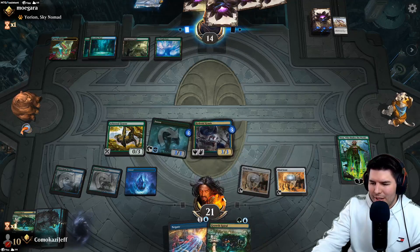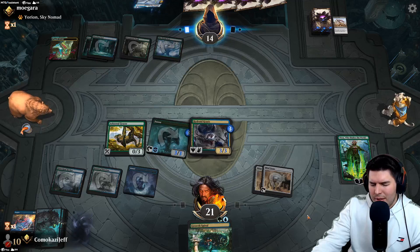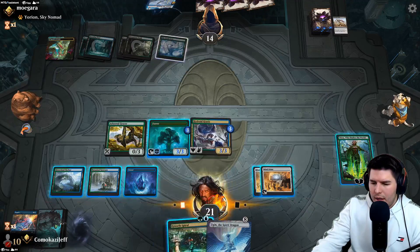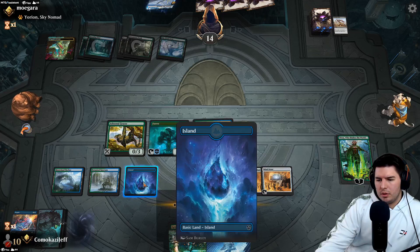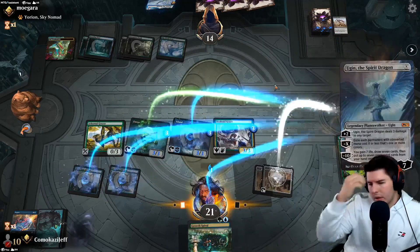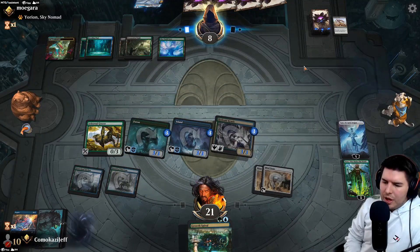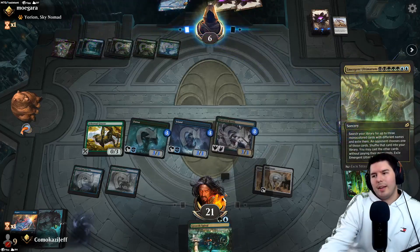Negate just kind of shuts this down and if we can hit for nine, keep drawing good stuff, keep Nissa alive - there's the Negate! That Extinction Event would have been really bad - we need to keep our lands. Ugin! One, two, three, four, five, six, seven, eight mana - I can hit the Ugin but don't get to hit for damage. Still seems worthwhile. They have to deal with so many things. Ugin resolves. We can ultimate Nissa which is worth it now - that's a Flippin' Ultimatum!